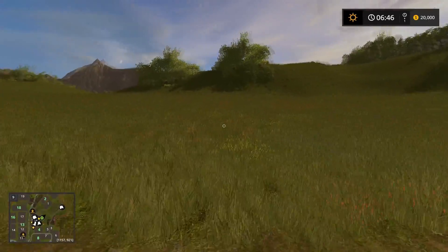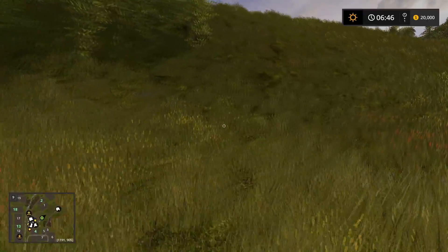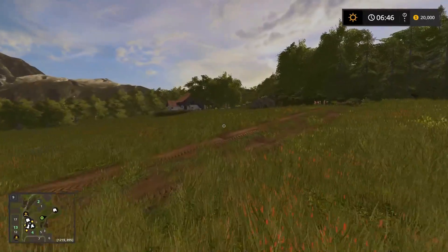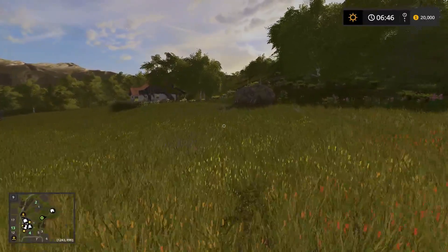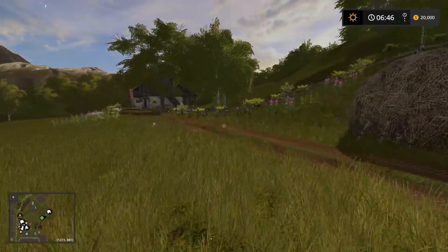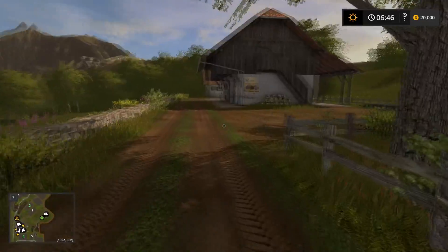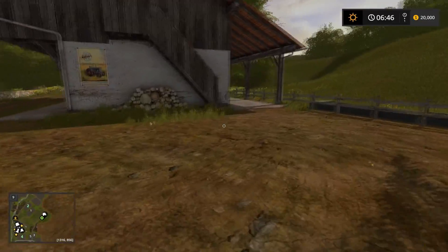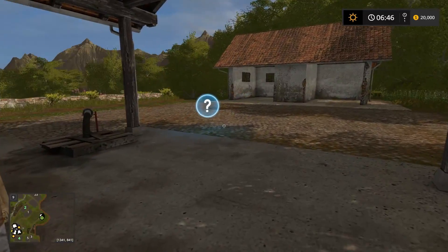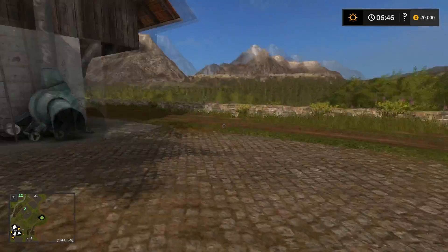This is one of the grass fields that you can mow. Like I said, it gives you pretty much everything you need to start with. If you want to get bailing equipment, it's pretty easy to do. I would play on normal or easy economy — the fields are very small and you won't make money on hard. If you play with Seasons you're in big trouble, because the fields are so tiny — literally like 10 minutes to plow. Here's the sheep facility.